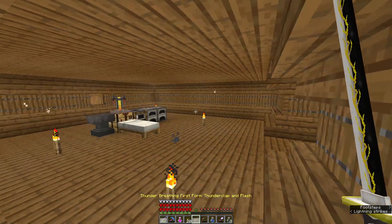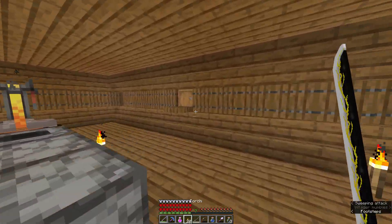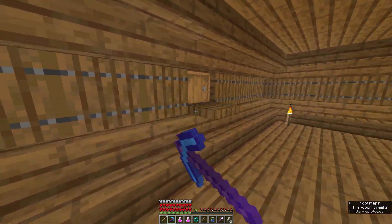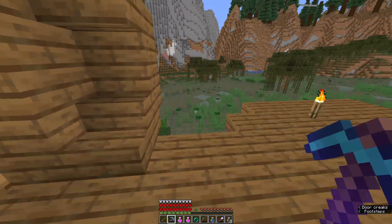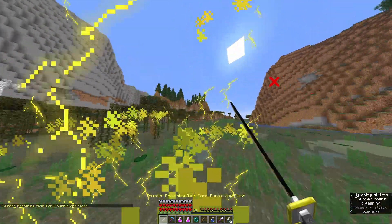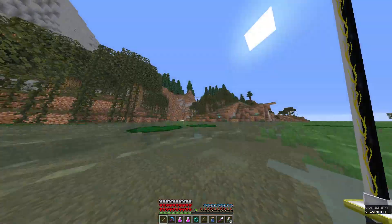Maybe Thunder is what I should do. Let's try switching for a little bit. Let's just grab a few healing potions, and maybe I should make them throwable now that I think about it, because I've experienced that it actually works. I think Thunder breathing will be better because I will be able to utilize more moves than I was with moon breathing.